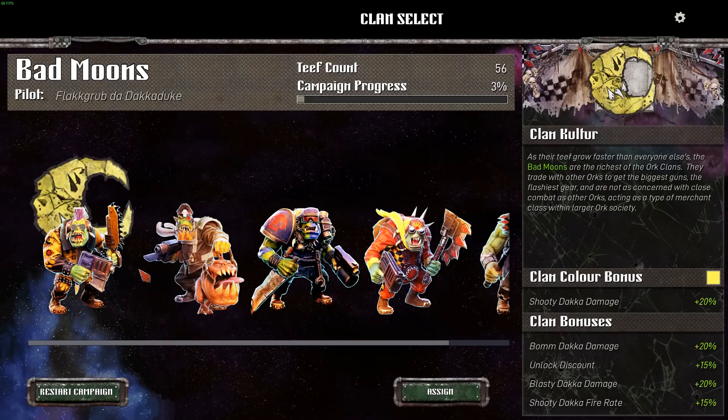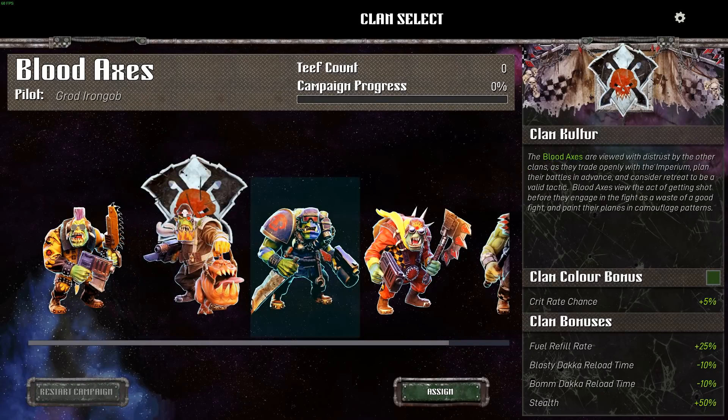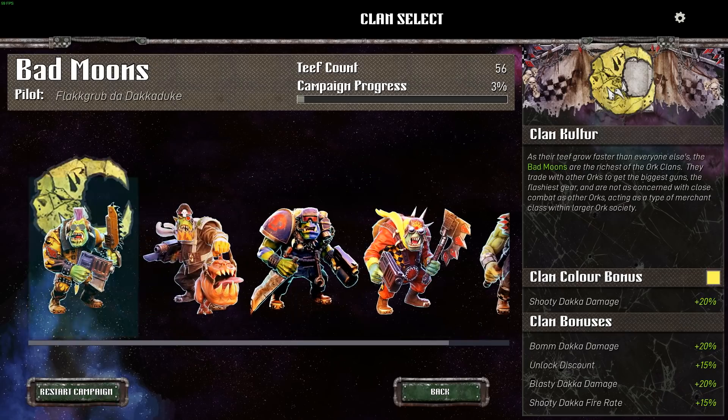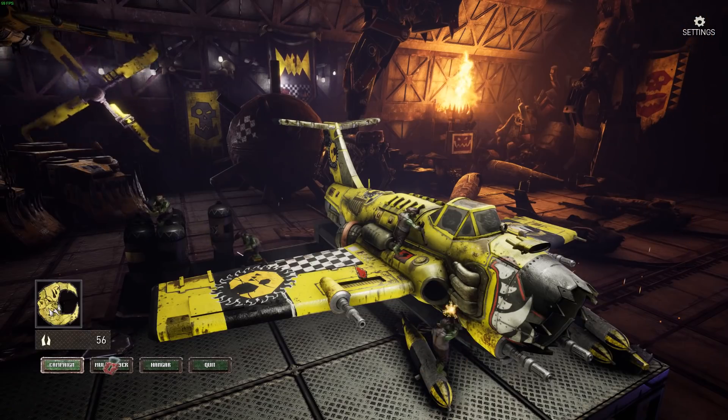But if you don't want to play Bad Moons, there's a bunch of things you can pick. There's Bad Moons, Blood Axes, Death Skulls, Evil Sons, and of course there's Goths. I've picked Bad Moons because I bloody love yellow.